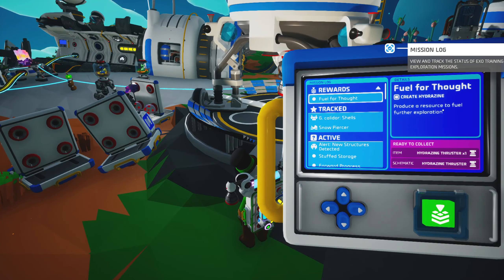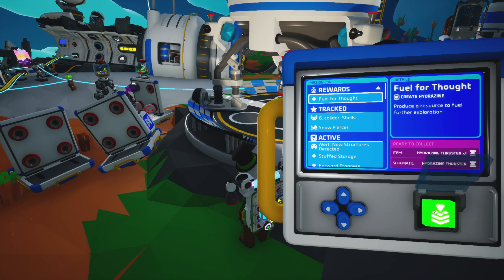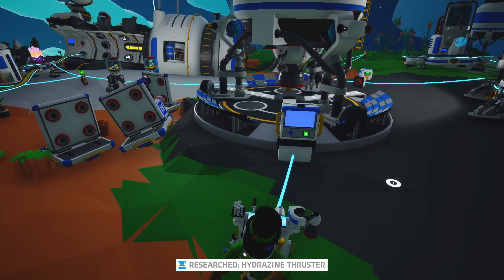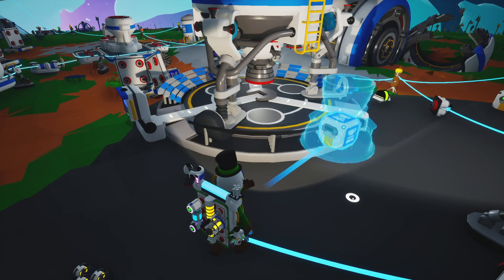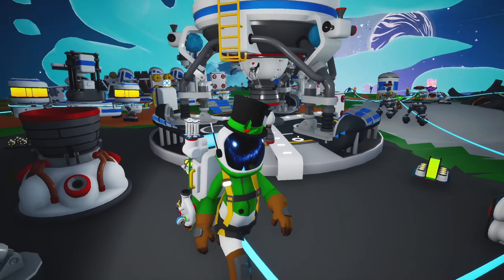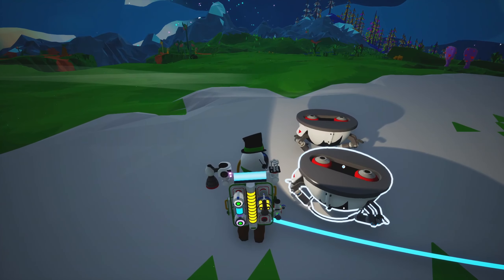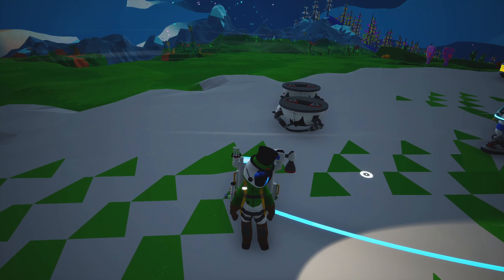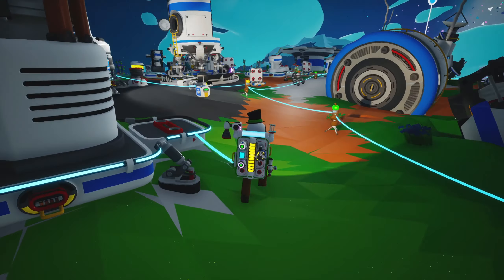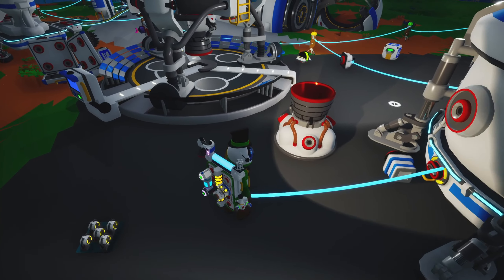Fuel for thought — produce the resource to fuel future exploration, which is hydrazine. They're going to give me the hydrazine thruster for that and the schematic to make another one. I don't think I can make that — I do believe that needs steel. But how many do I actually need? I only really need one. Now this is different from the solid fuel thrusters. After two uses, that turns into garbage. I think when I put one over here it fell through the world, so there's a third one down there somewhere. And also remember, to make one of those I use ammonium. This is a bit more reliable — so this is kind of forever.